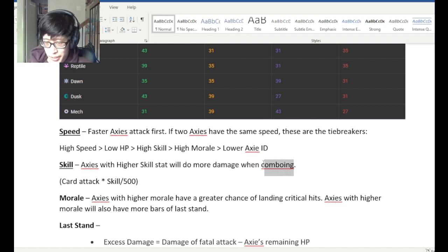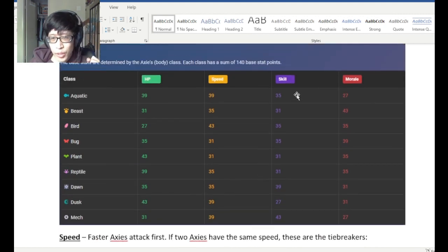Comboing means when you use two or more cards on a single Axie. So if a single Axie uses two or more cards, each skill stat point is equivalent to 0.2% damage.